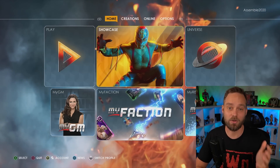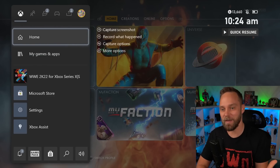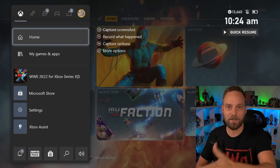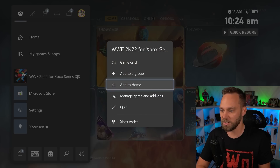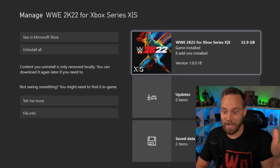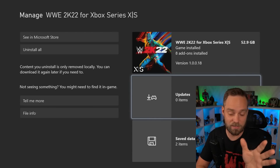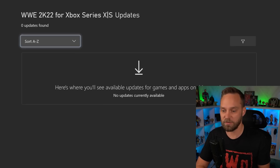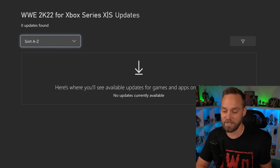Step one is going to be checking the game for updates. This will be the exact same method whether you're on PlayStation or Xbox. What you need to do first is select the game itself. From your home screen, just use the quick selection menu and select Manage Game and Add-ons. The system will do a quick refresh to see if there is anything available.